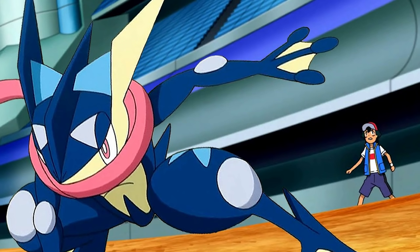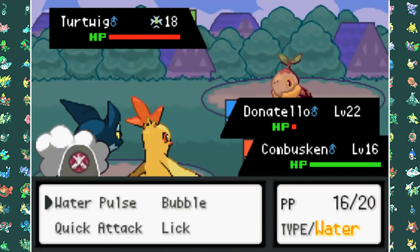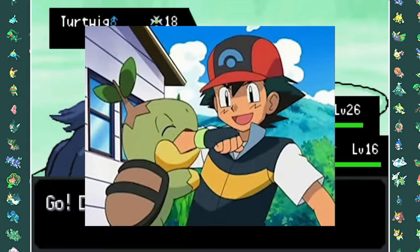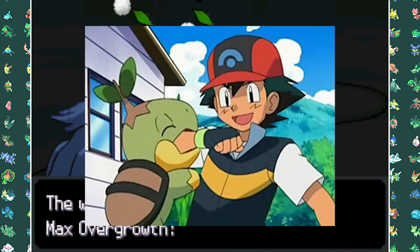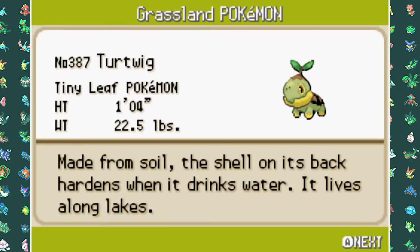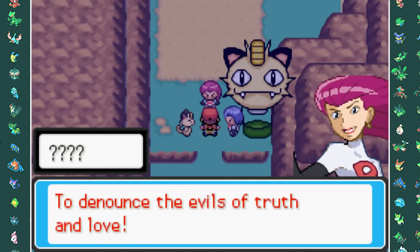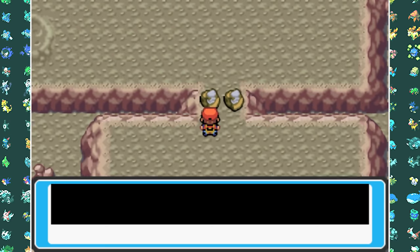It might not be Shiny but that doesn't mean I can't have one. I searched some Raid Dens and in one I found a Turtwig, which is another team member Ash owned back in Sinnoh, so I'm not going to pass up the opportunity. As we head over to Mt. Moon we have an encounter with Team Rocket, but just like in the anime they blast off like always.